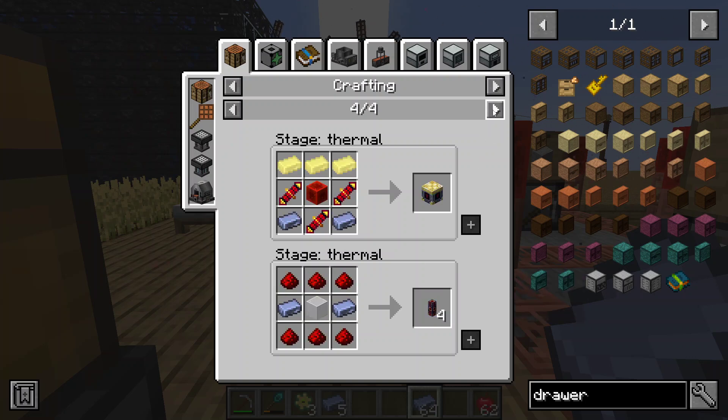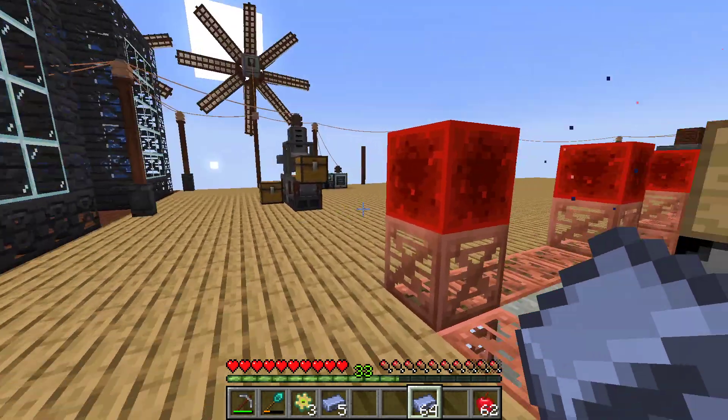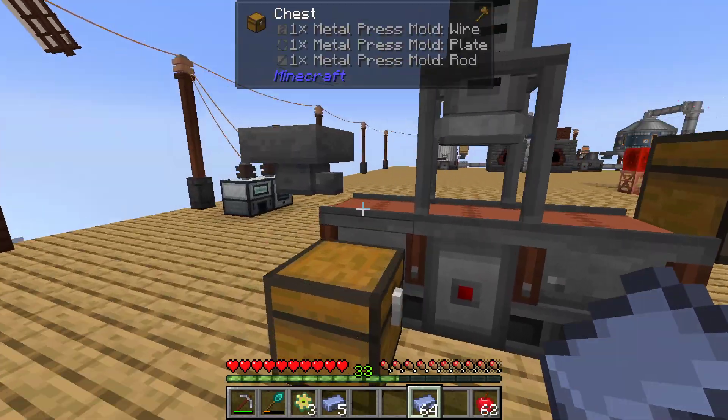We can get a fluxdex. So we can stop using immersive pipes because they suck. Let's put in plates.